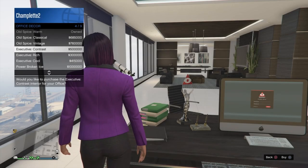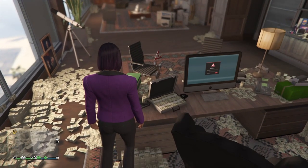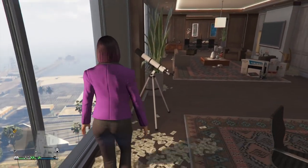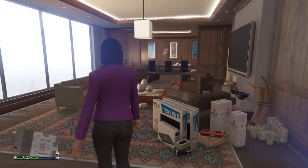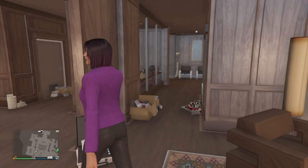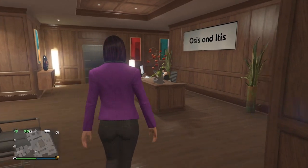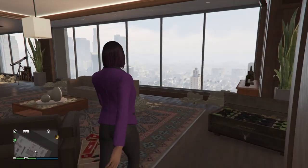If you choose to upgrade the style, you will have to pay the current price for it again. Any awards on your CEO desk received for sales achievements will also appear in your new office. All the cash and merchandise scattered around your executive office from special cargo sales will appear in your new office location exactly as it was before. Most people really like that, so you'll be happy to learn you won't lose that if you move to a new office location.